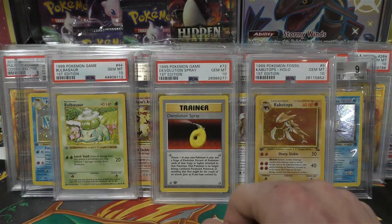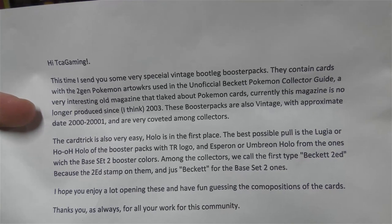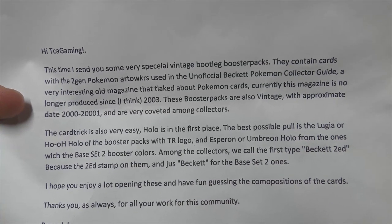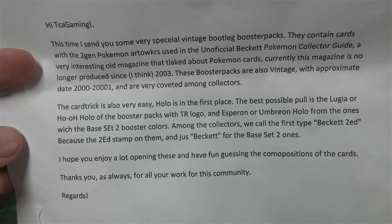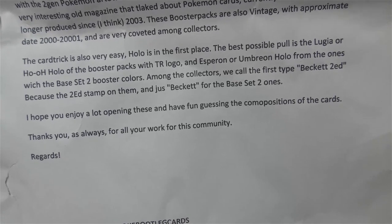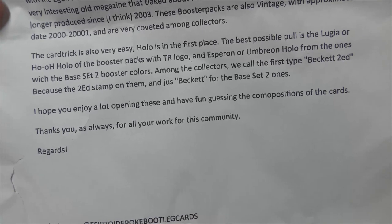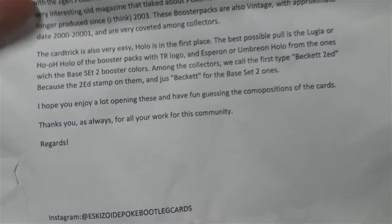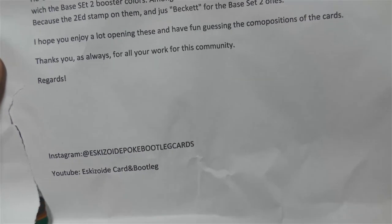I'll read this note: 'Hi TCA Gaming, this time I sent you some very special vintage bootleg booster packs. They contain cards which use second-gen Pokémon artworks used in the unofficial Beckett Pokémon Collector Guide, a very interesting old magazine that talked about Pokémon cards — currently no longer produced since around 2003. The booster packs are also vintage with approximate date 2000 to 2001 and are very coveted among collectors. The best possible pull is a Lugia or Ho-Oh holo from the packs with the TR logo, and an Espeon or Umbreon holo from the ones with base set two booster colors. We call the first type Beckett Second Ed and just Beckett for the base set two ones. Hope you enjoy opening, have fun guessing the compositions of the cards.'